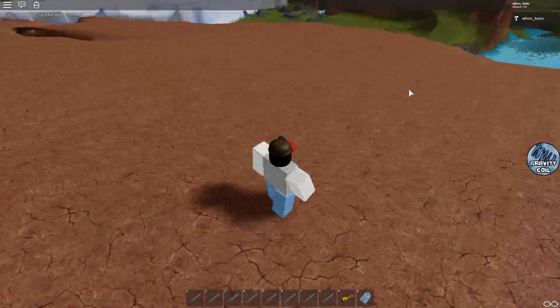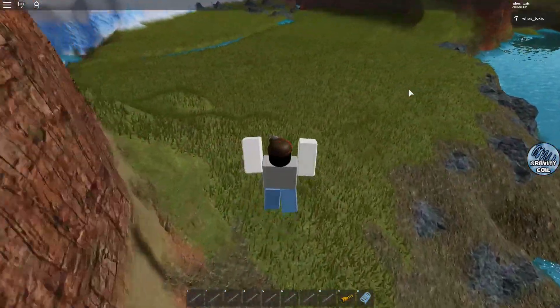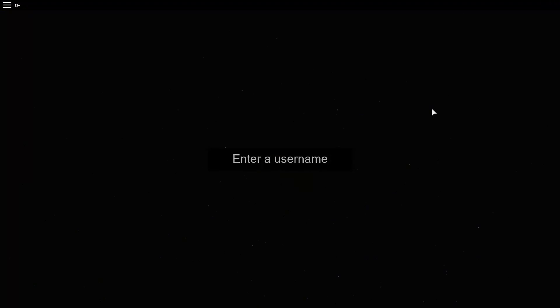Regardless, I'm going to take you guys to the game that tries to predict what color is assigned to each username. I'll be leaving a link to this game in the description in case any of you want to try out a username out of curiosity. Just so you guys can see that this works — you see how it says 'Enter a username' — let's type in my username, which is 'who's underscore toxic.'